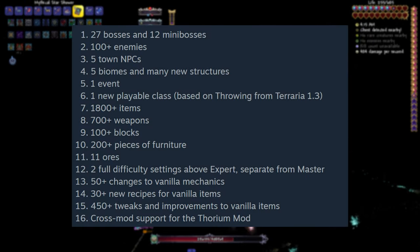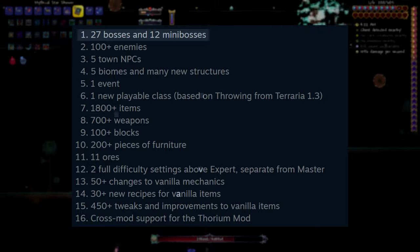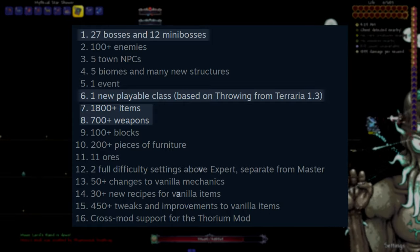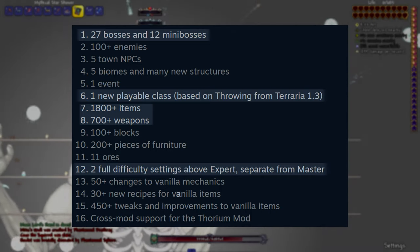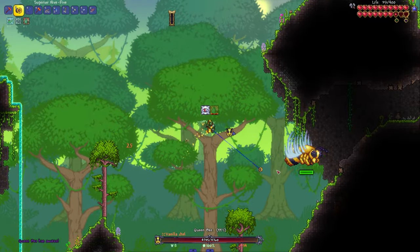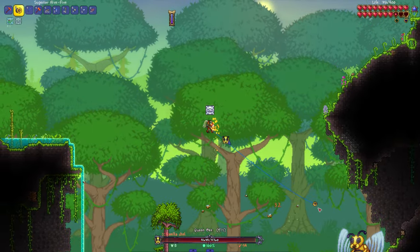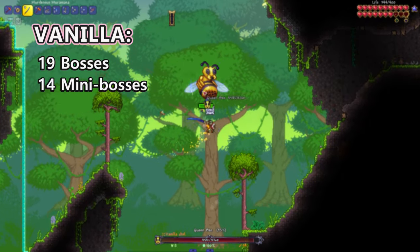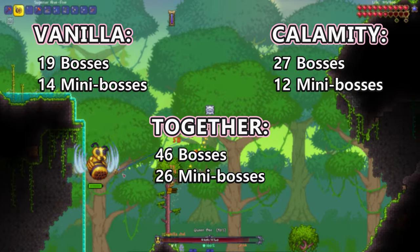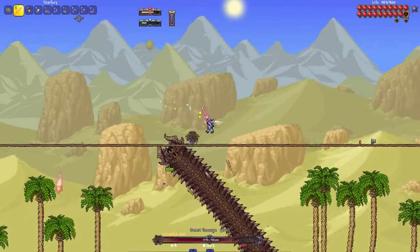The highlights I want to focus on are 27 bosses and 12 mini-bosses, a new playable class, a whopping 1,800 items and 700 weapons, and two full difficulty settings above Expert. First and foremost, Terraria revolves around combat, especially boss battles. Boss fights are the core of Terraria and it's the primary goal throughout your playthrough to fight the next boss. Vanilla Terraria has 19 bosses and 14 event bosses — Calamity more than doubles that number, and they are high-quality fights with their own sprites, sounds, AI, phases, and more.